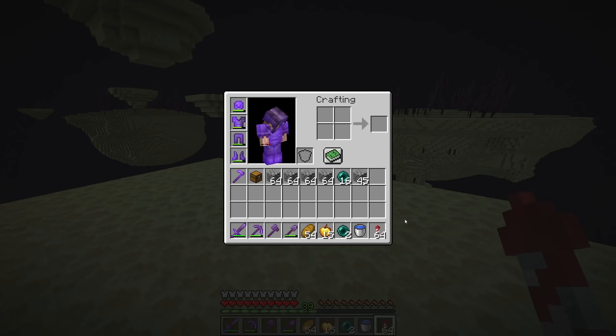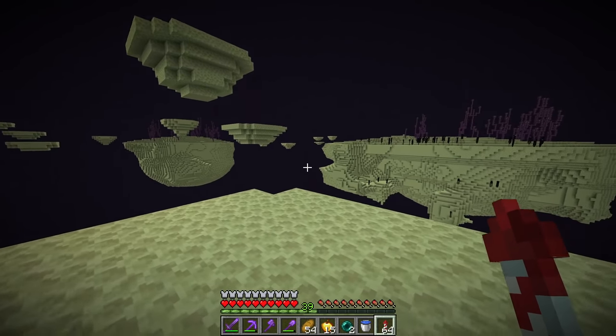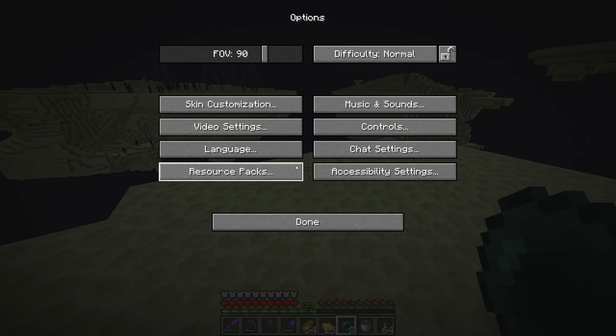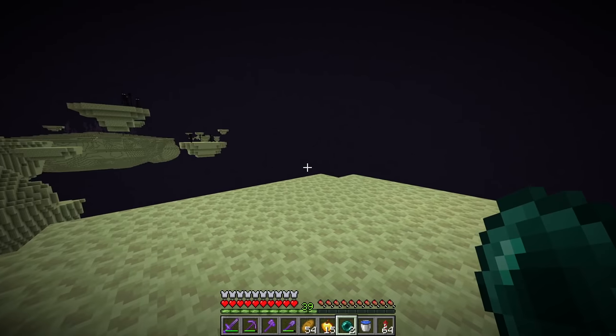There's also one more thing I brought with me that I totally forgot to mention — some firework rockets. Once we get our elytra, it's going to be really useful to have some firework rockets so we can get home easily. Now to find end cities, what I usually do — if your computer can handle it — is crank my render distance up all the way to 48 chunks, which is the default max.